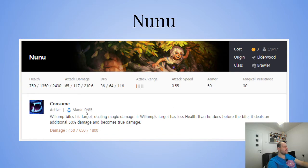Nunu bites a target dealing magic damage. If Nunu's target has less health than he does before the bite, it deals an additional 50% damage and becomes true damage. At three-star that's 1800 plus 50% — so 2700 true damage. Three-star Nunu just eats everything. At two-star, he's an Elderwood Brawler — good with Elderwood, obviously. Maokai and Nunu plus one is really, really good frontline.